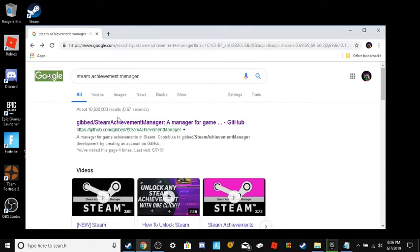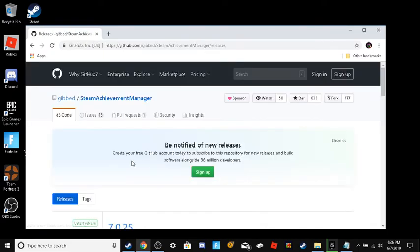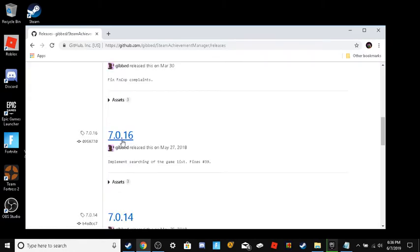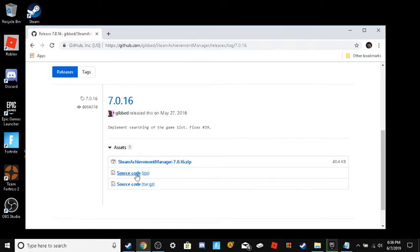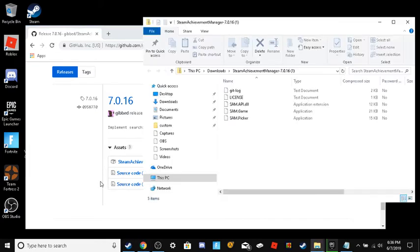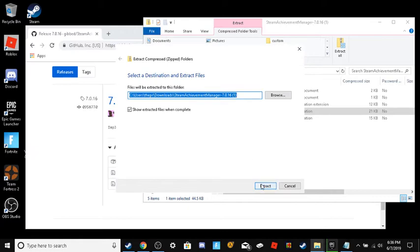You're going to look up Steam Achievement Manager and go down to the one that says releases. Open it up, find 7.0.16, click it. Then click Steam Achievement Manager, the one at the top. It should open and download a file. When that file is downloaded, you'll be able to click Open. Double click on SamGame, Extract All, Extract.